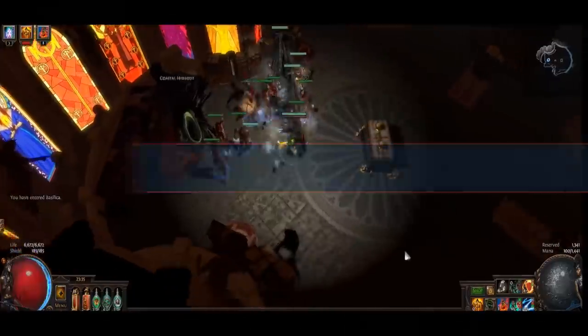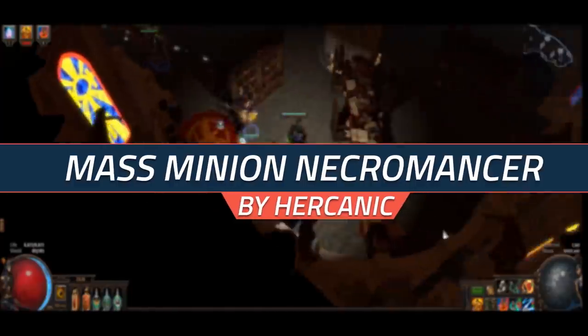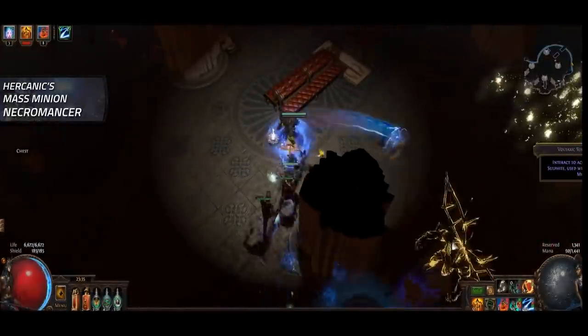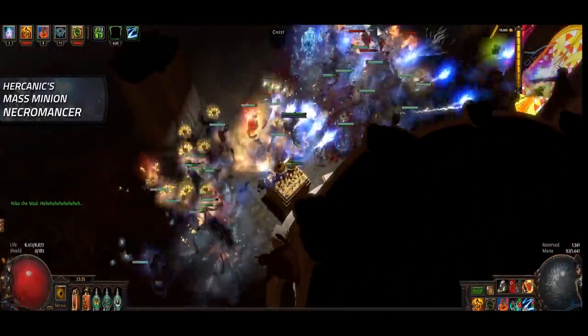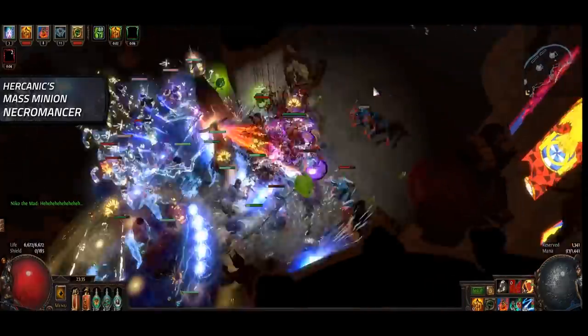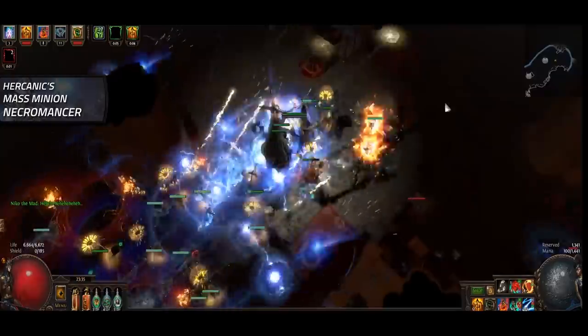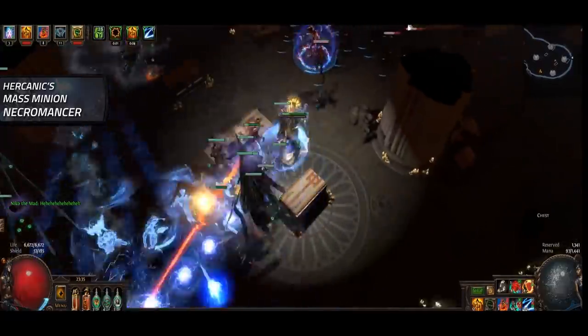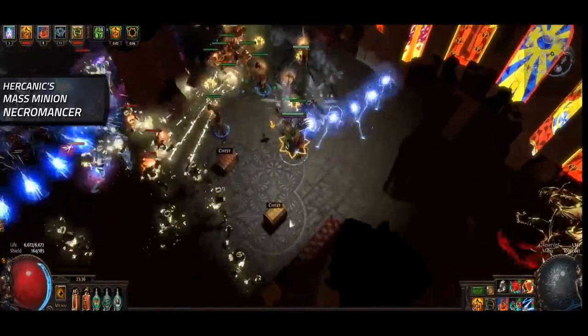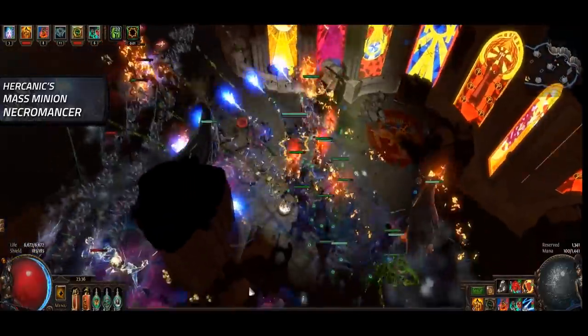Build number 2 on this week's list is a mass summoner build by Hyrcanic. If you haven't kept up on recent balance and league changes, it's worth knowing that summoners have received major buffs and skill overhauls — way too many to cover in detail here. Generally speaking, most minion-based skills have been buffed in one way or another, and the Necromancer ascendancy has been completely reworked with powerful new ways of scaling your minions. There's a video covering the changes to the Necromancer linked in the description. The bottom line is: if you like summoners or haven't tried one yet, now is a really good time to do it.